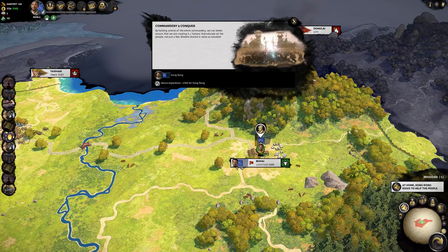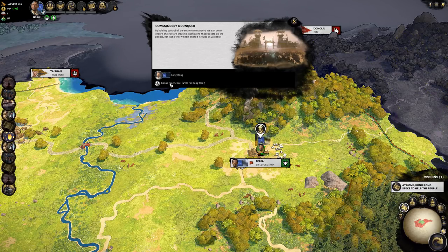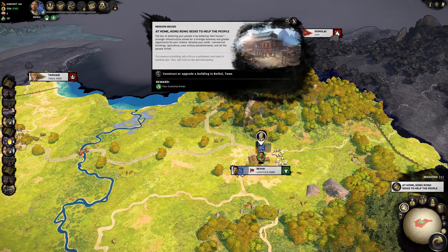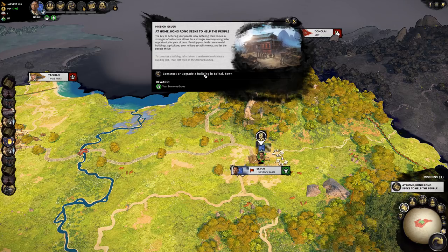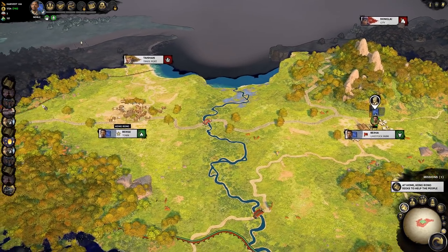We have also succeeded in the mission and have the support from the people. Commandry secured Bay High — Bay High is now our first finished commandry. You can build one building in one commandry at a time. So if I take another commandry, like the trade port over here, I could build buildings there separately. But I can only build one building in this area now — I'm upgrading my Town of Bay High — so I cannot upgrade the livestock farm at the same time. One construction per commandry at a time.